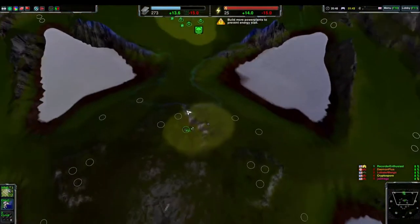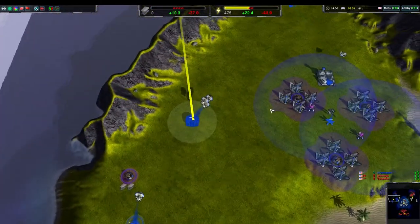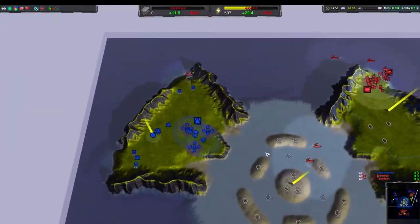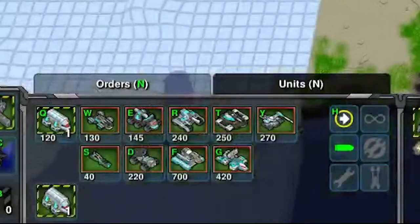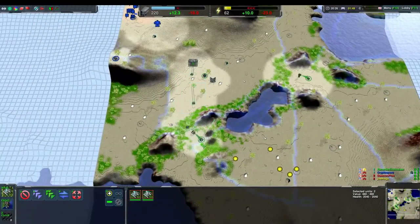So don't waste your resources. Build cheaper units to defend your constructors instead. Speaking of defending your constructors, don't build only constructors. Building things fast with an army of constructors seemed enticing, but having nothing mobile to defend your economy is a bad idea. Early game, you should build about one or two and then set your factories to build actual combat units. That way, you can more safely expand your economy.